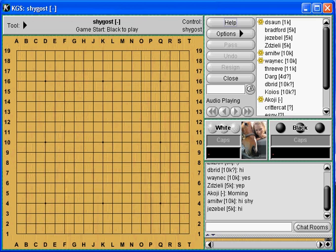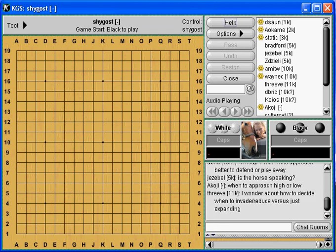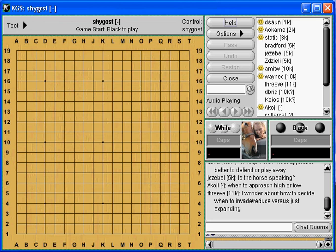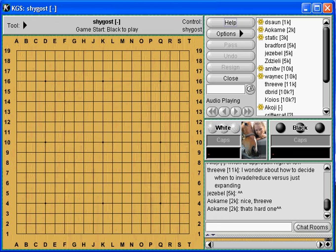Beginner's class — let's get forward on this. Anybody have questions? If you don't, I'll just start going over basic stuff, but I'm hoping that you guys have questions. And handicap — four handicaps, a quiet approach. So we've got two questions in front of me: how do we choose pinches, high or low specifically, and being in a four-stone handicap, is it better to defend or play away? Okay, so we've got three questions. Let's start with the idea of four-stone handicap.